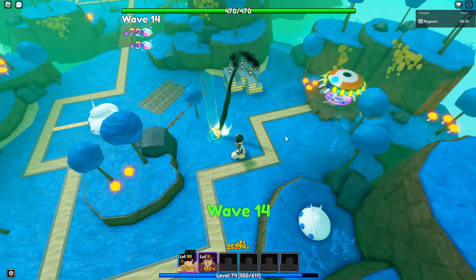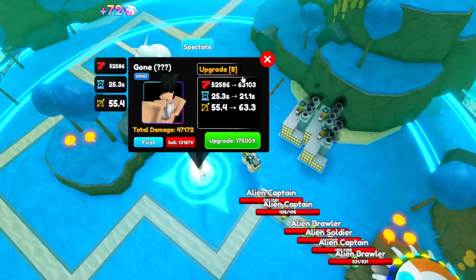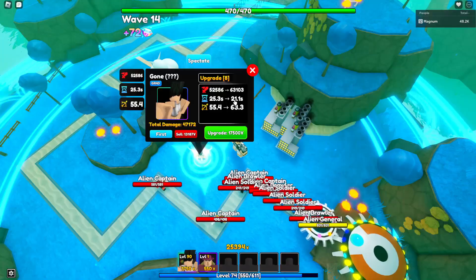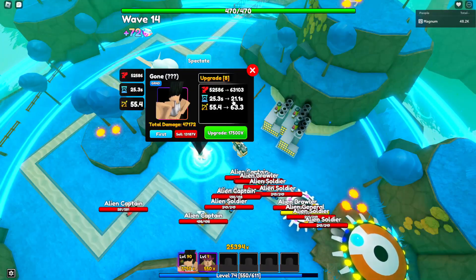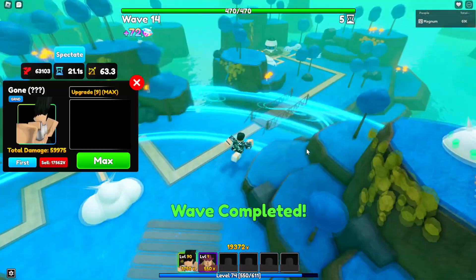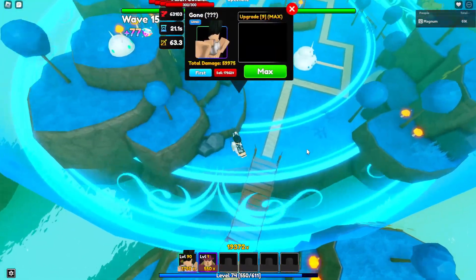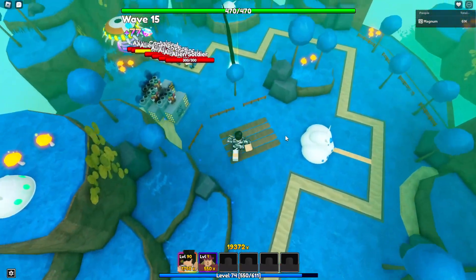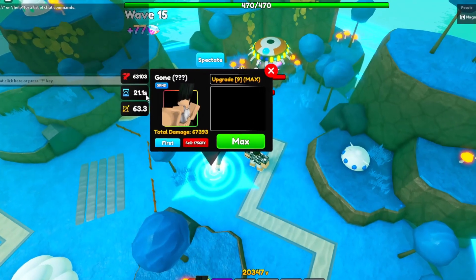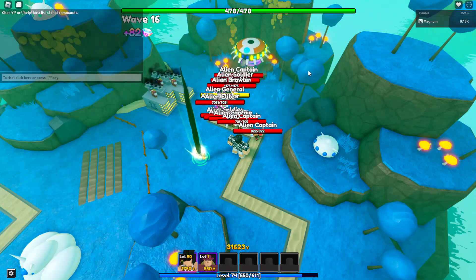His last upgrade goes from 52,000 to 63,000 — SPA goes down by four seconds to 21.1 seconds, which is really good, and range goes up by about eight to ten. With the right placement he covers the whole Namek map. Enemies can't get through the area in 20 seconds, so he'll strike them at least three times. Final stats: 63,103 damage, 21.1 SPA, and 63.3 range — absolutely insane.